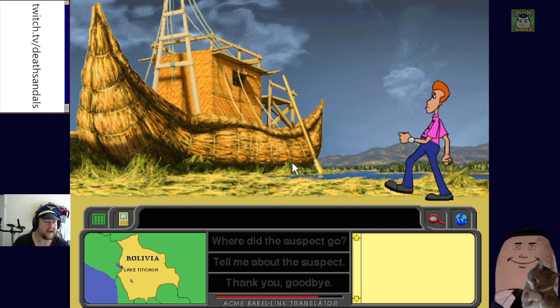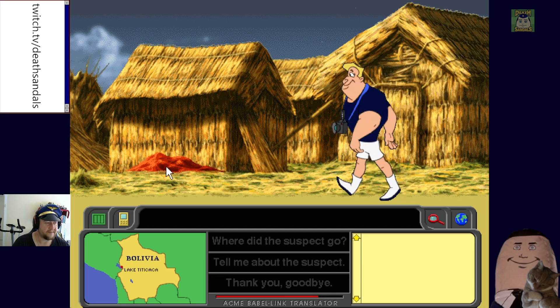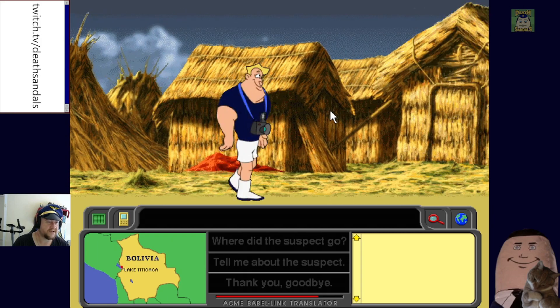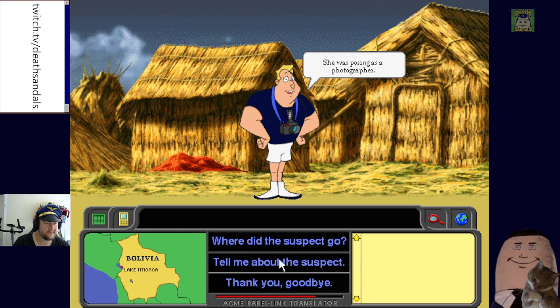We land and the Chief confirms we're on the right track. There's a giant pile of cayenne pepper here. A witness says: 'I offered to loan her some money for the trip but she was looking for solace' — so that's a hint for the currency. Another witness says she was 'posing as a photographer' — so that's an occupation clue.